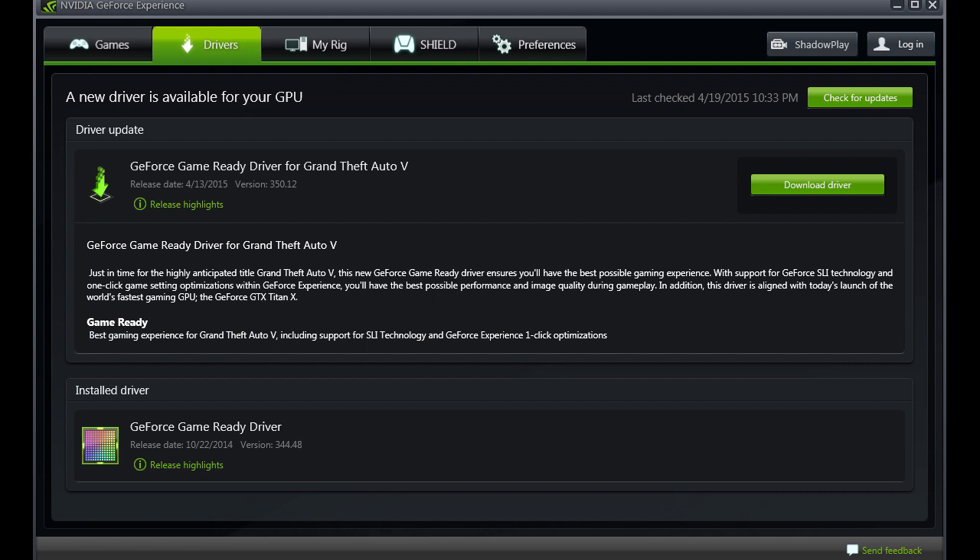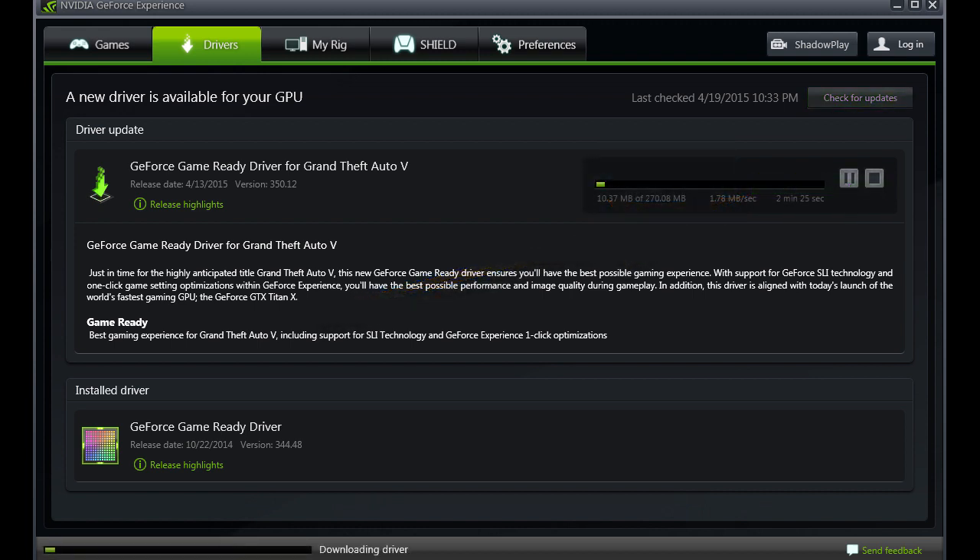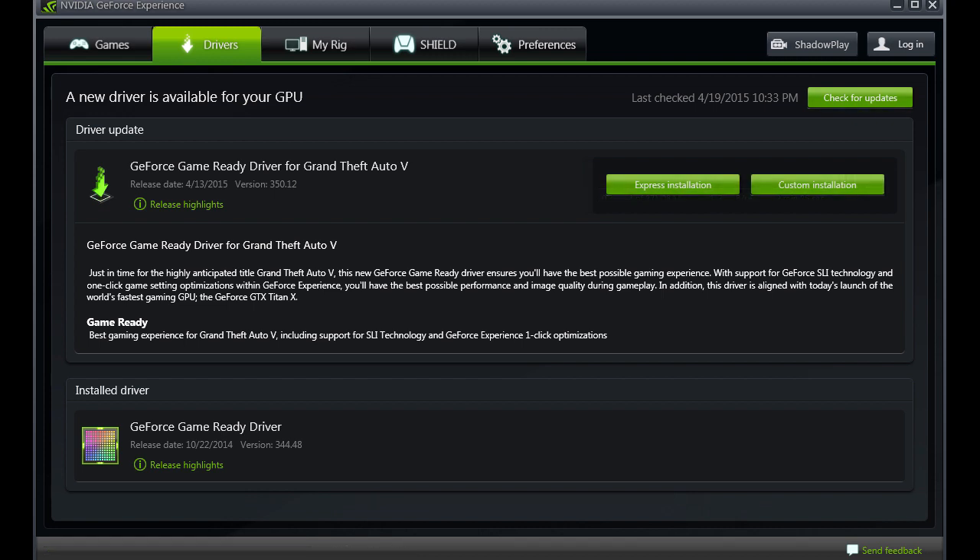What we do is we go ahead and click the download driver button — the big green button on the side there. Then it's going to go ahead and start the download. This will run for a little bit; mine ran for about two minutes like it says here. Then after you've downloaded it, you'll have the option to do express installation or custom installation. I went ahead and hit express installation.